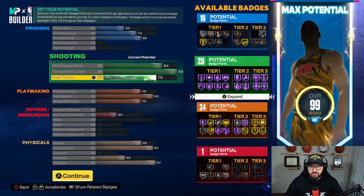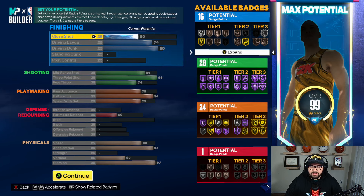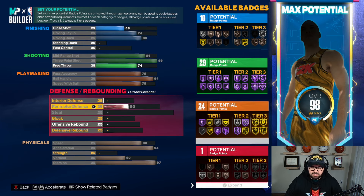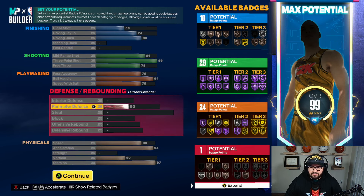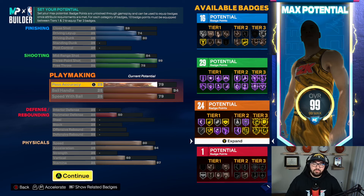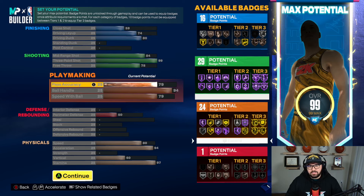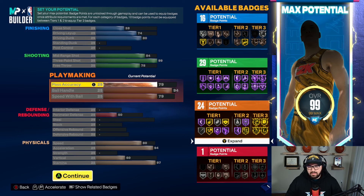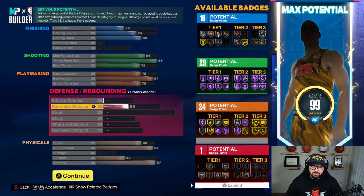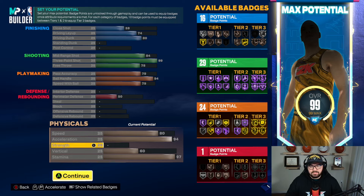This is where your build can be adjusted. You can go higher free throw, or you could up your close shot a little bit — it doesn't really do much. Nothing really changes throughout the build, so I would just add in your free throw. You can adjust stuff here and there. Maybe lose a few playmaking if you wanted to, but your plus four is going to be added somewhere within this range. I don't suggest doing your finishing. I would add your plus four between shooting and playmaking. Your physicals are insane — 94 acceleration. You're going to be really fast with the ball and have a 99 three-point with hall of fame agent three and all that type of stuff, so you're going to be tough to guard.